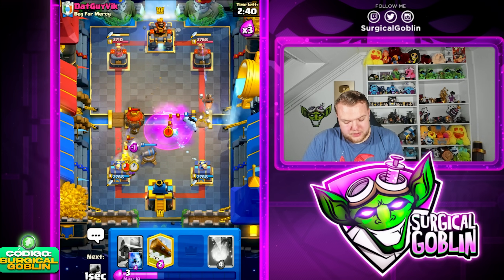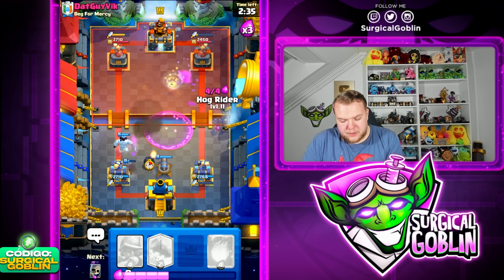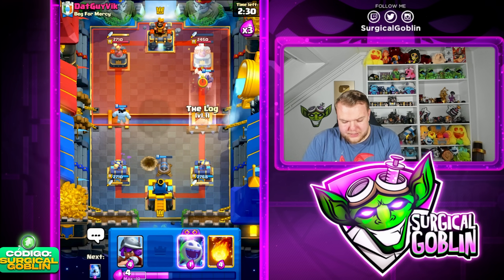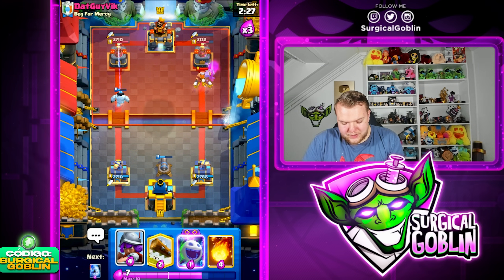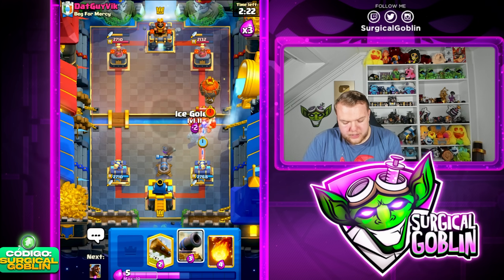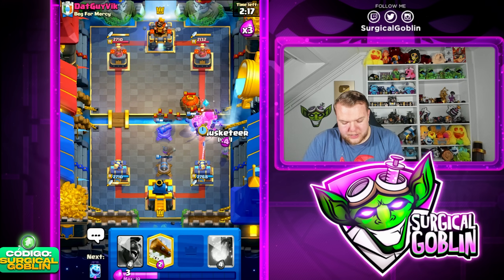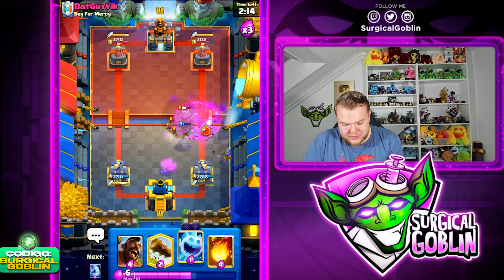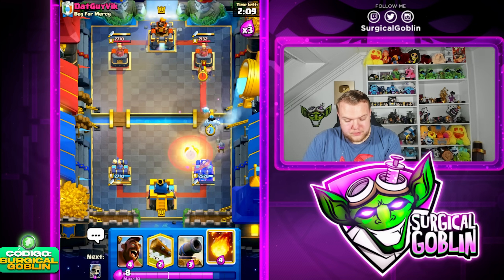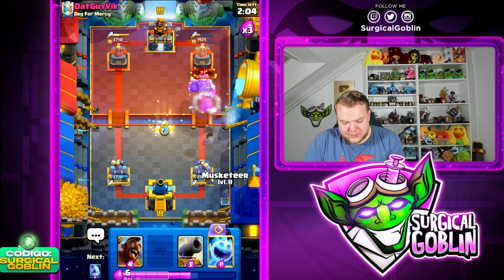I'm going to Ice Spirit here as well. Let's go Ice Column and then Cannon in the middle just to keep distracting the balloon. Let's go Hog Rider towards the right side and support it with Skeletons. This guy is yawning - let's focus on defense first. Let's go Evil Ice Spirit, Cannon up high, Skeletons, and another Musketeer on defense. That should be enough to defend the balloon. The Vets are going to maybe get a bit of chip - looks like they don't.